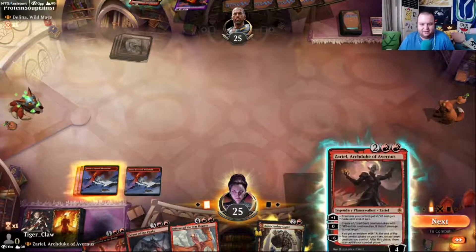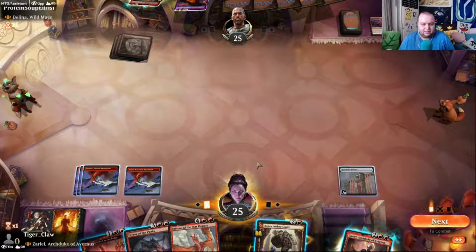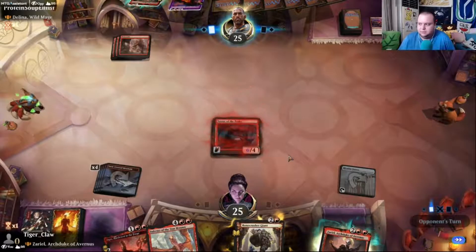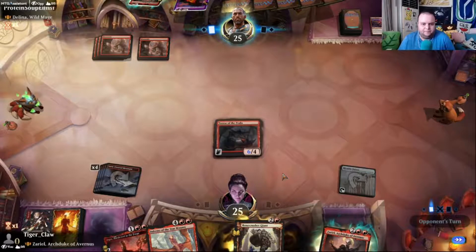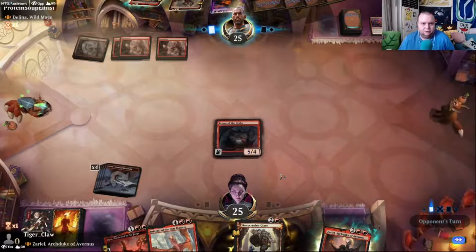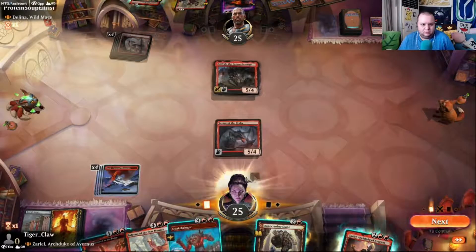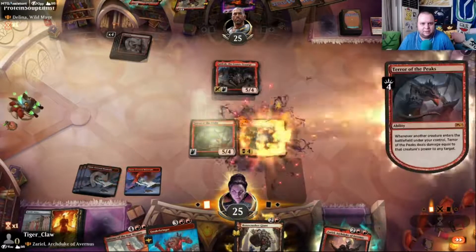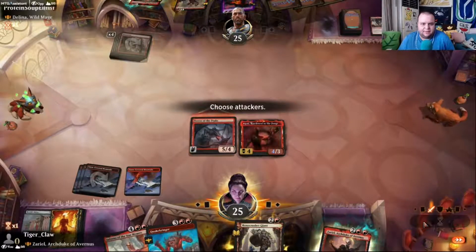I think it's right to just play Terror of the Peaks again. We are here to play Zariel but I think playing Terror of the Peaks is what we need to do — it makes the most sense, the most powerful line. It gets a removal spell out of their hands. I think we do this next because it comes down as a four which kills Garruk and gives us that inevitability.